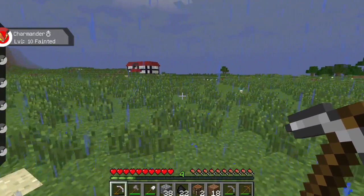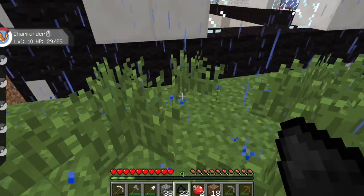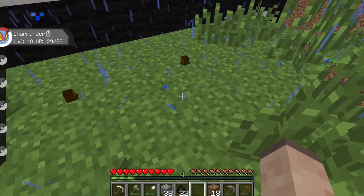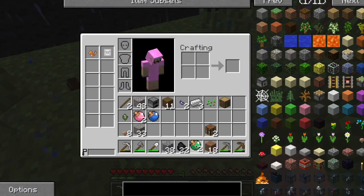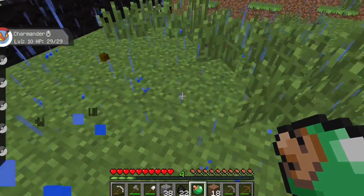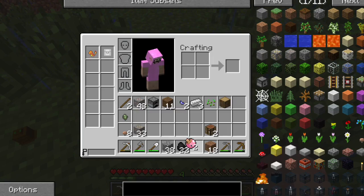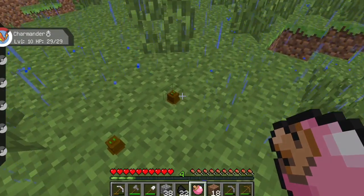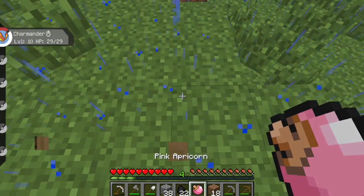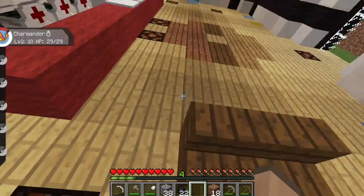We're at level 10 and our Charmander is progressing quite quickly. I'll just do this — so we can plant these apricorns. Those are gonna turn into apricorn trees. Green apricorns, blue apricorn — that makes heavy balls, I know that — and pink apricorn. This is like our Pokeball farm. Look, they're already growing — probably goes with the rain. That's cool.